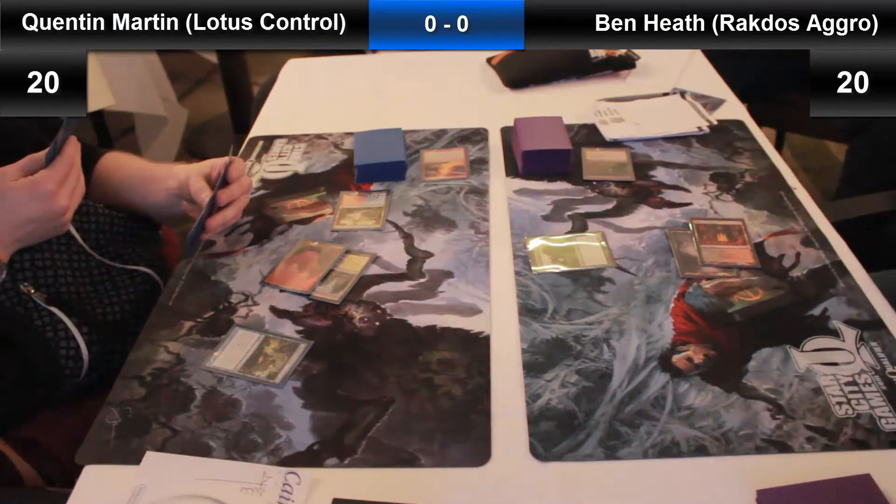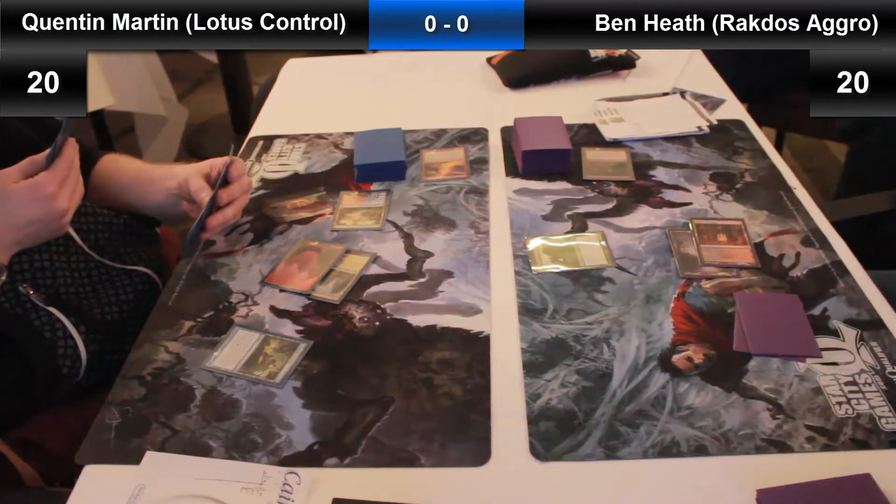Unfortunately in this first game, Ben has mulliganed to 4, so he's in a bit of a rough spot already. He's playing against someone he'd probably consider to be a very good player, and he's down to 4 cards. Now if he hadn't mulliganed to 4, what would we be expecting from this matchup?